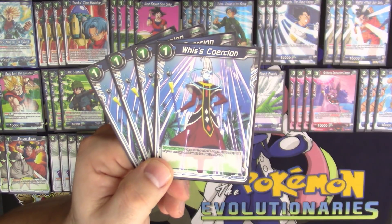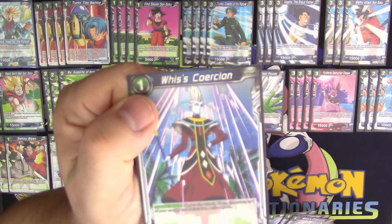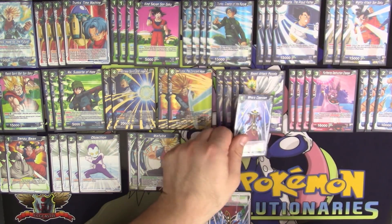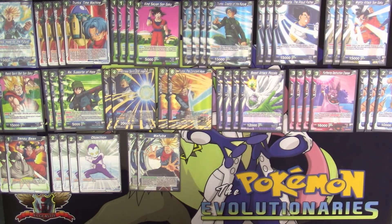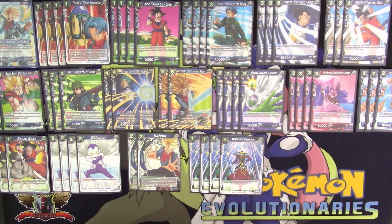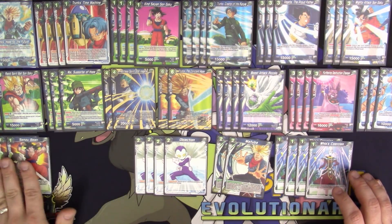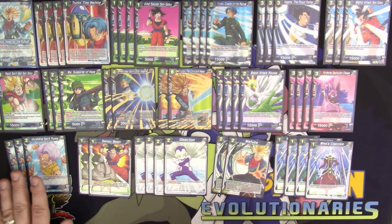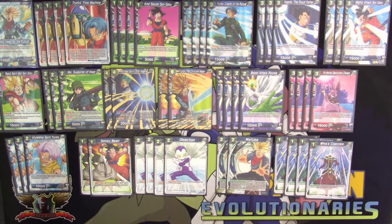Our last counter is Whis' Coercion. For one energy, you negate the attack, choose up to one of your energy, and switch it back into active mode. You must have one energy available to play it — you tap it, then untap it per the card's effect, so it's essentially free as long as you have one available. We play four copies of Whis' Coercion. Trunks can be pretty resilient — we have Mafuba and Whis' Coercion as our two best ways to negate attacks, plus blockers, and we set up for big turns going into the later game.